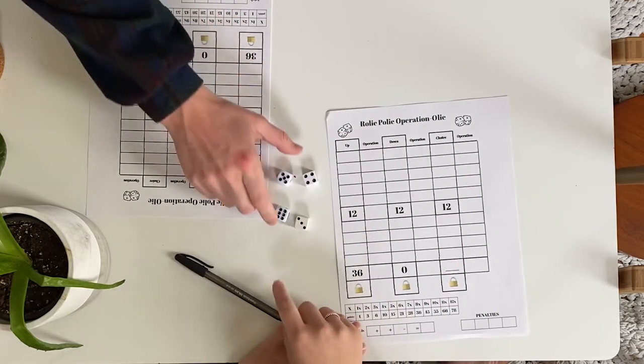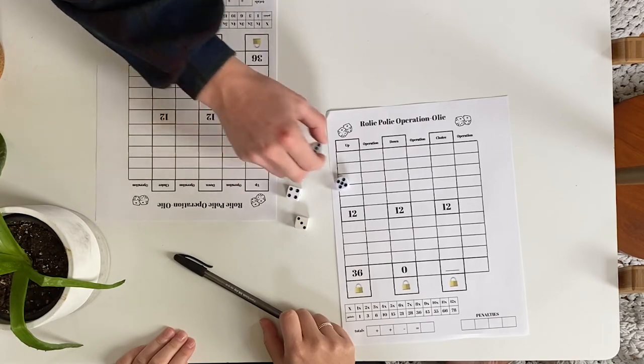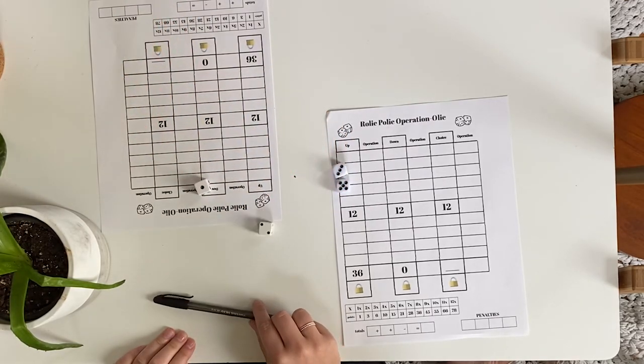Once all players are ready, the player to the left becomes the new active player and re-rolls all four dice. Then the two actions described are carried out again, one after the other.